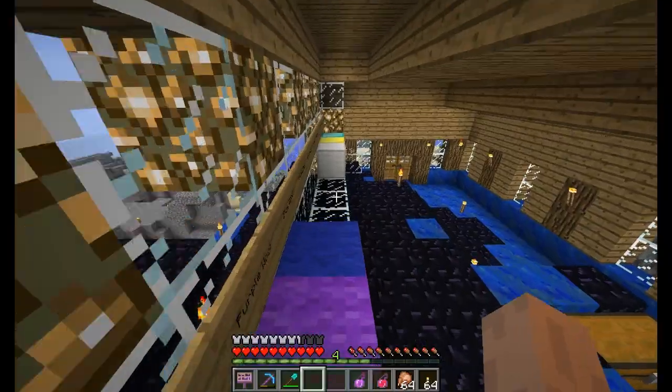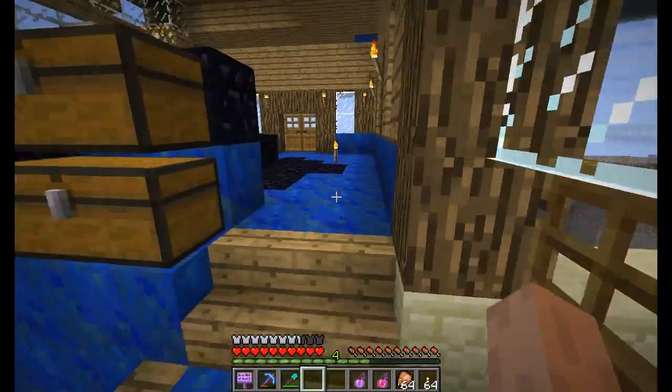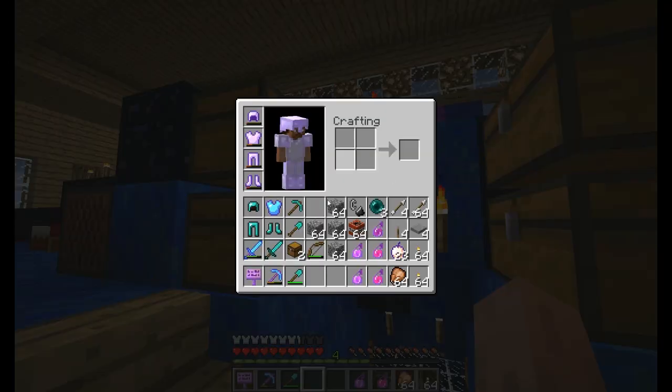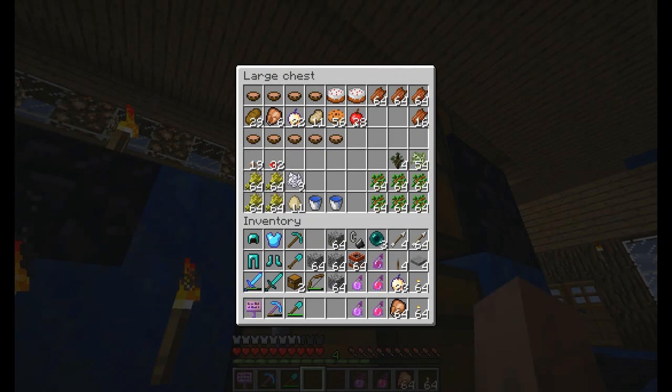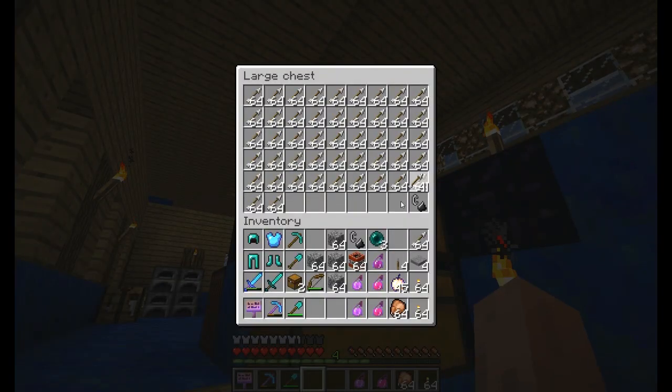Victory run! So I think now the next step is definitely the nether, so I'm starting to get up some stuff here. I have lots of food, wheat. I don't think I'll need any more food than this. I have a lot of golden apples - why not, let's bring them all. I brought TNT, I have a feeling the nether is going to be pretty hard. I have ender pearls, four arrows, some more arrows - there we go, two stacks of arrows.